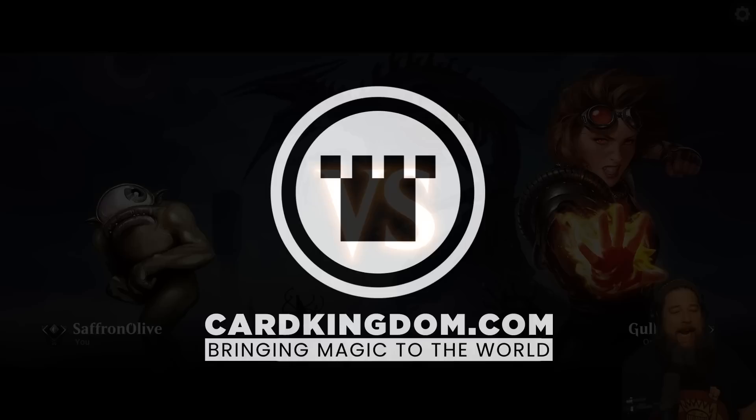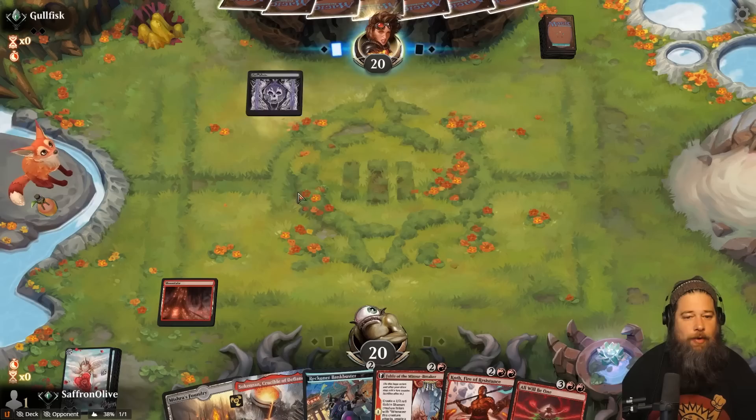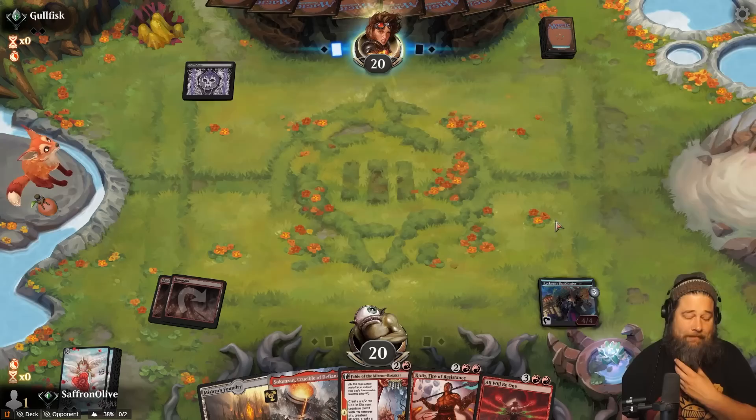Much Abrew About Nothing time — we are playing some Mono Red Proliferate Control in Standard this week, and this actually looks kind of great. Very, very good. I mean, this is the curve: Bankbuster into Fable into Koth. This is a Koth deck. This is the best Koth deck. If there was ever a deck where Koth is going to be good, it is this one.